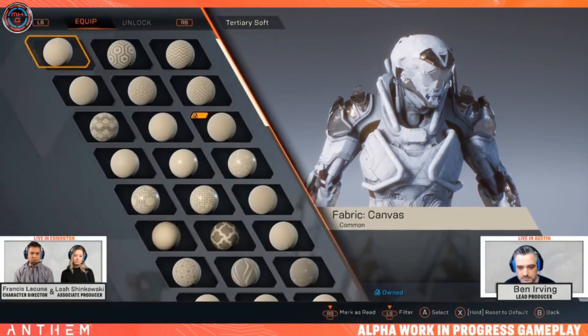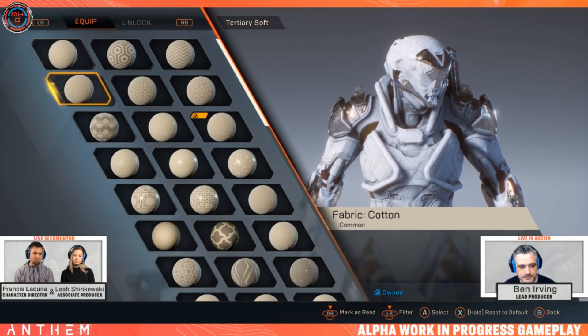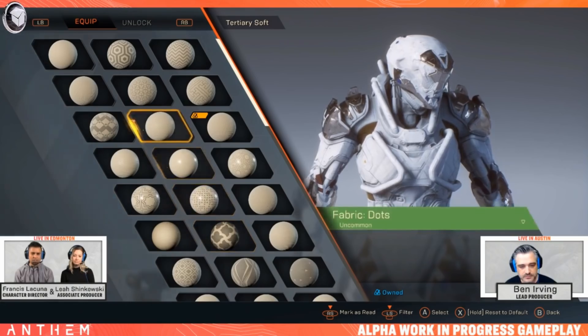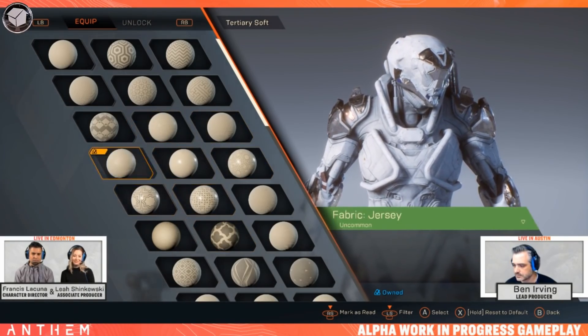What I'm going through here is just resetting the default look of the Ranger and putting in just a blank slate — a white canvas to start with. I'm picking some random materials here, a bit of fabric.